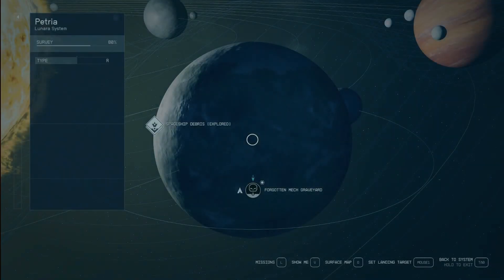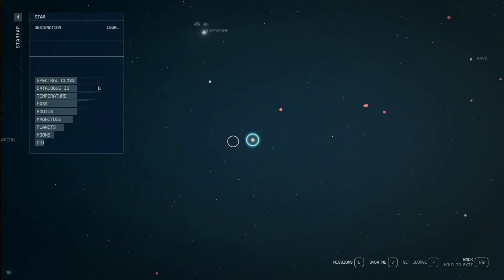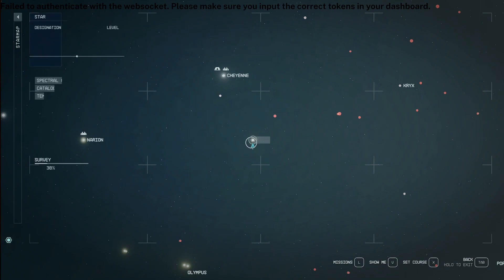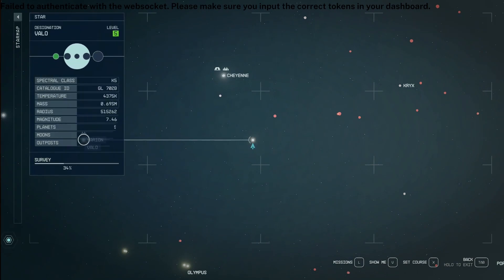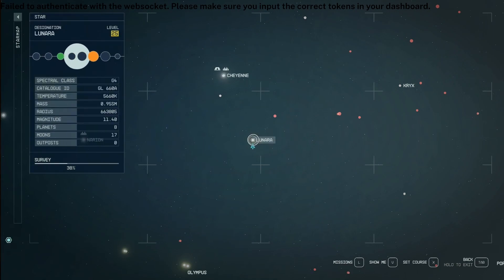You're going to start by finding the Lunara system, which — if we go to our star map here — you can see it is south of Cheyenne, north of Olympus, to the east of Narion, west of Crix. Right there: Lunara.